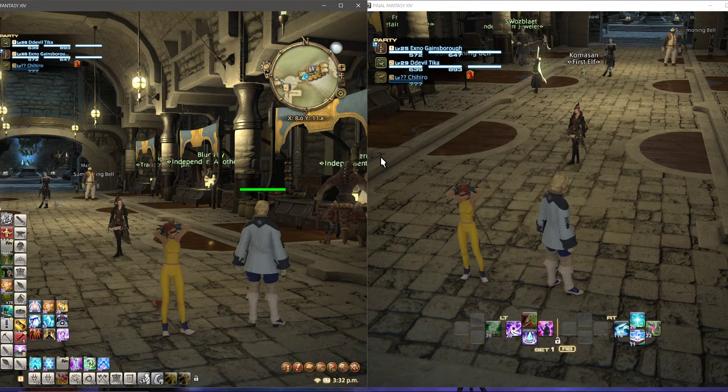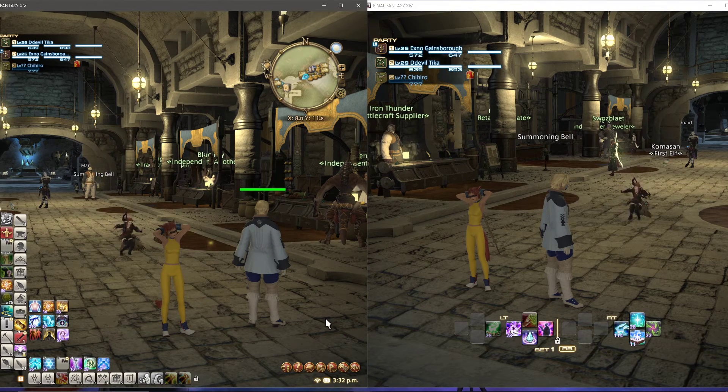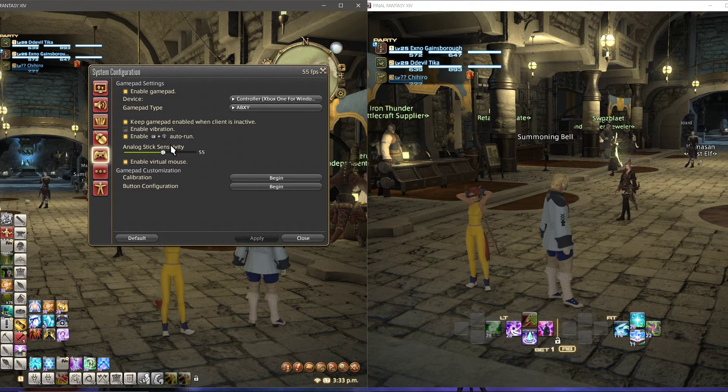Of course you need two accounts. So your friend will need an account, or your brother, sister, or any member of the family. So once you are logged in with both characters, the first one you control will be at the keyboard. Go into system settings — of course you need to play in windowed mode.